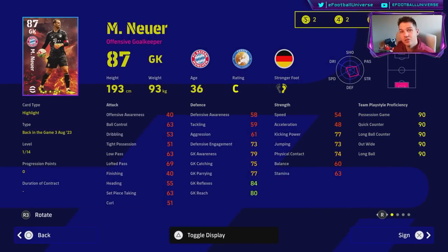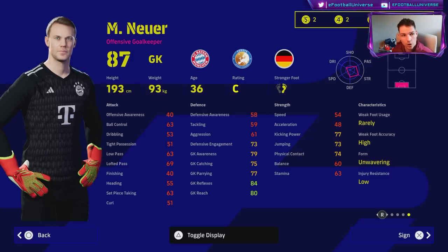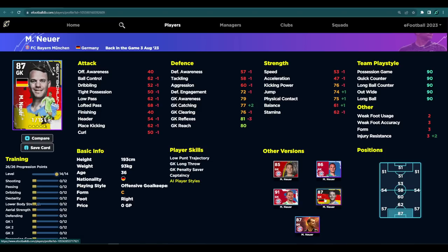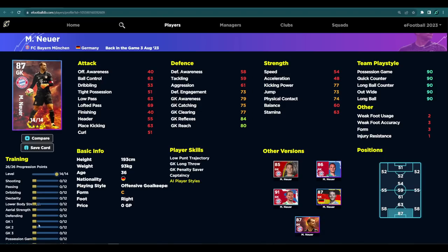Last but not least, Manuel Neuer — 36 years of age, five-star nominating contract. He has Low Punt and Long Throw, which is nice. I'll probably end up getting Neuer and doing a proper review because I think the gameplay has changed in terms of goalkeeper stats. The big killer is the 14 levels — I don't know why they didn't give him 15 or 16 like the first Bayern pack. You can get reflexes up to 90 quite easily, and then it's all about reach, parrying, and catching, though catching and parrying are a little bit of an issue in the current gameplay. If you don't have a solid goalkeeper you could be doing a lot worse.